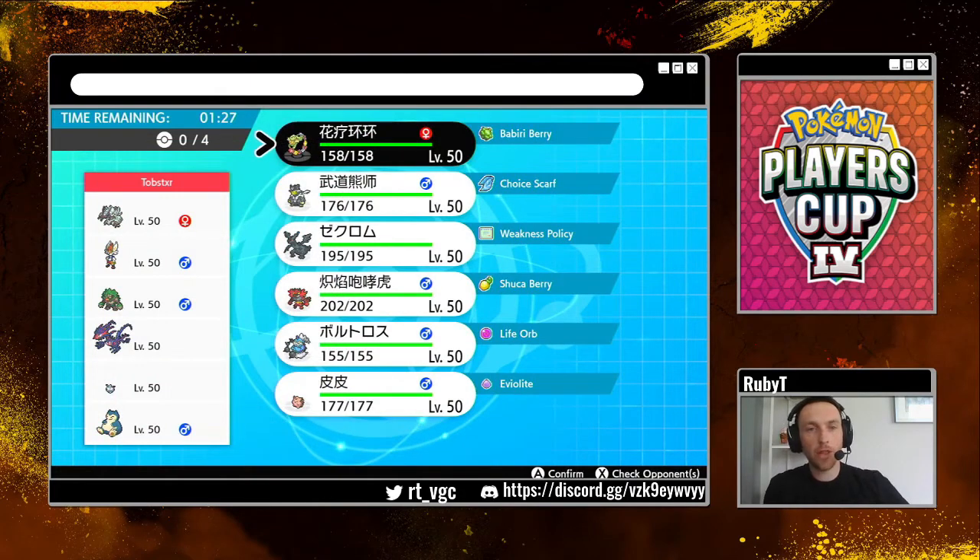Looks like we've found our third opponent of the day, and this is certainly a team I have not come across before. It looks like it's got Snorlax, Golisopod, Carbink, Cinderace, Rillaboom, and Eternatus — the big poison dragon thing from Sword and Shield. How do I play this? I don't know anything about Eternatus, I don't know anything about Carbink, I don't really know anything about Golisopod either.